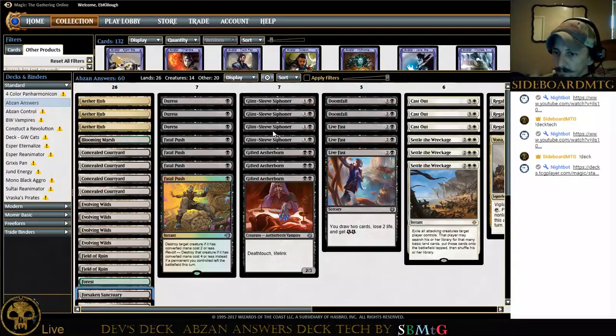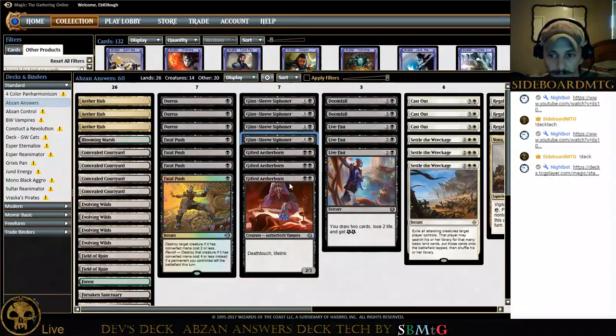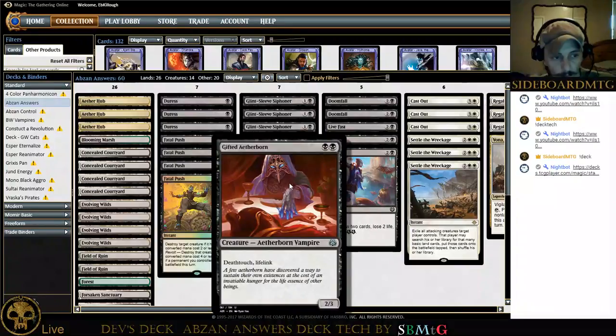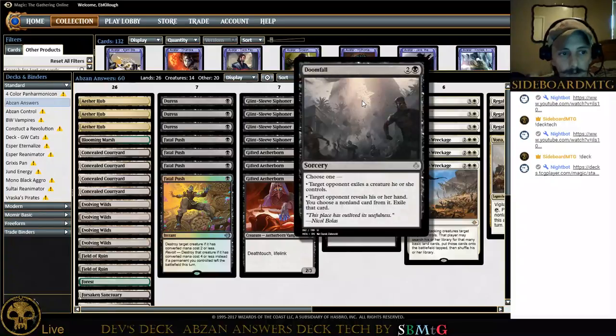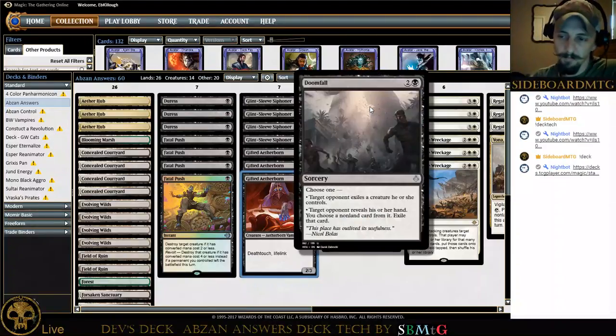We've got some early control on turn one, and then some cheap creatures that are resilient. Glint-Sleeve Siphoner with menace — you can get in and draw some cards. Gifted Aetherborn: if you're playing black right now you pretty much have to play it. It's just that good. There are very few other ways you can deal with the meta in black without Gifted Aetherborn. I think Doomfall is great mainboard.